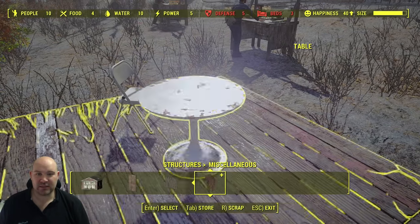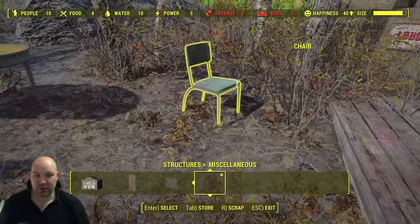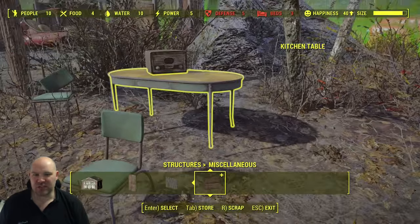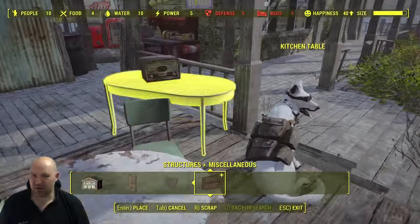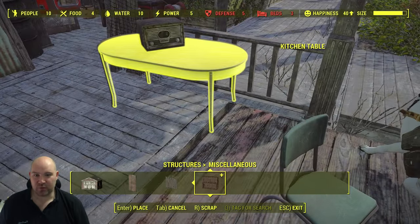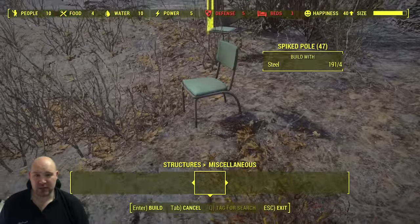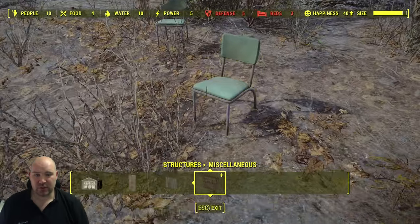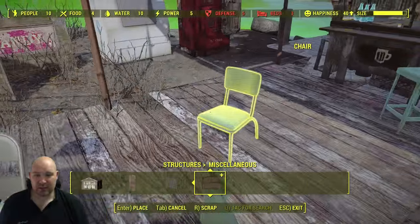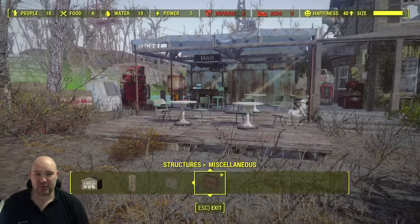Settlers go near the food places especially in the evening, and if there are any places for them to sit near those food places they will often use them. This is a good way to fix settlers standing around randomly at night — that's often caused by them not really having anywhere to go, such as a TV place or a food place. Now we've got a kitchen table here and I've just plugged a radio on the top of it, very cheap on resources.